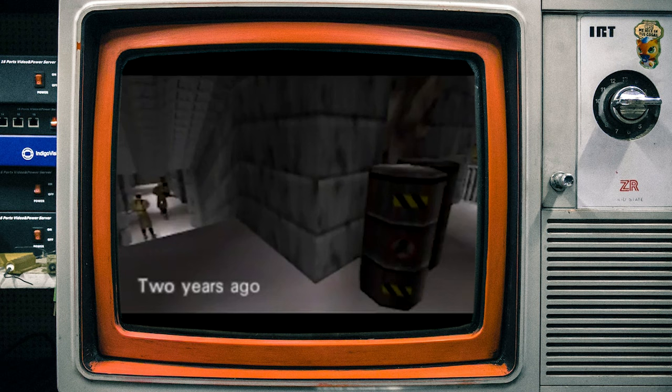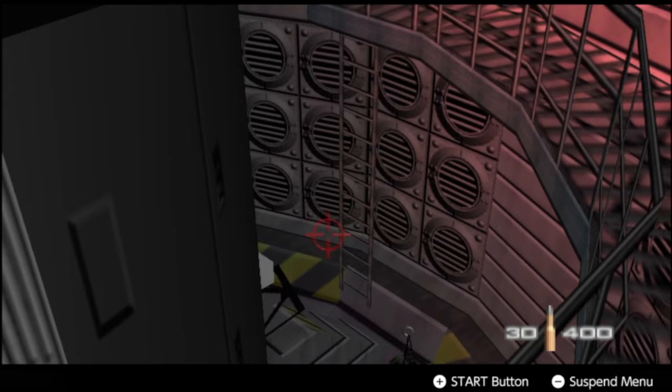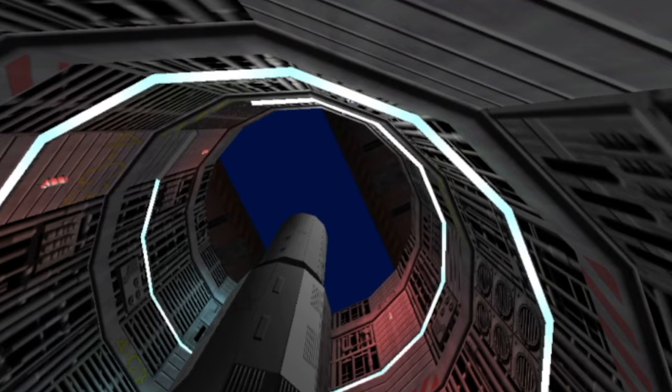The events of Silo supposedly take place two years before the current time in the game's canon, in the Soviet Republic of Kyrgyzstan. The stage is chock full of unused assets, strange corridors, and eerie relics of a bygone era. So come with me as we explore Silo, GoldenEye's most mysterious stage.